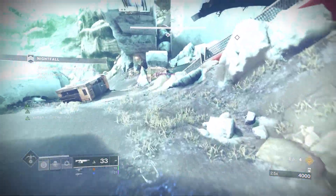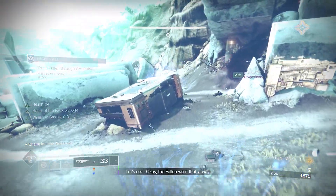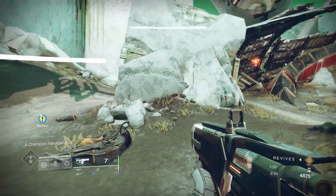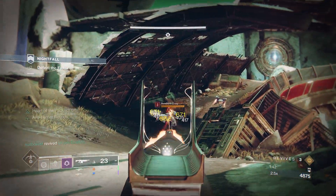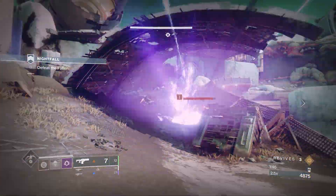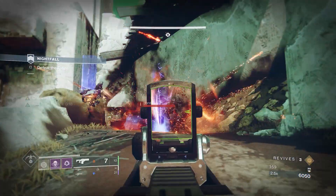Cryptic, having watched a great top 5 auto-rifles for Grandmaster video, was also rocking a Tiger Spite with Overflow and Frenzy. He had the Tiku's Divination on just as a backup for Overloads, and in the Heavy slot, Reed's Regret for that extra champion damage and of course taking down the boss.